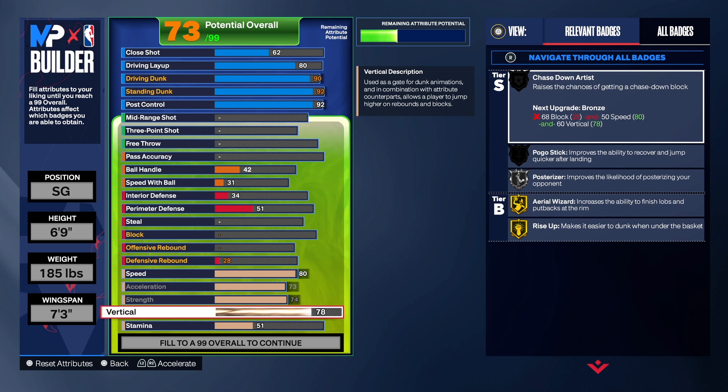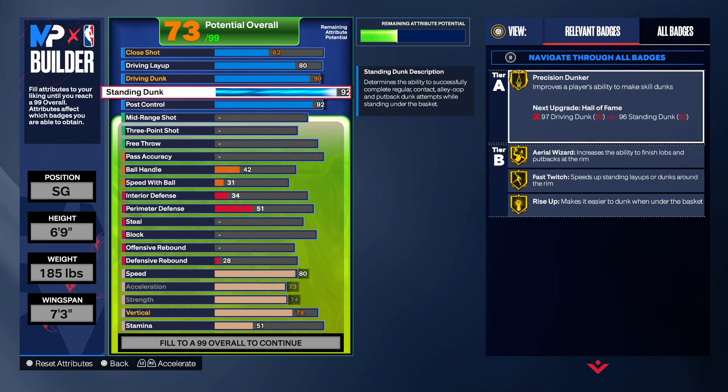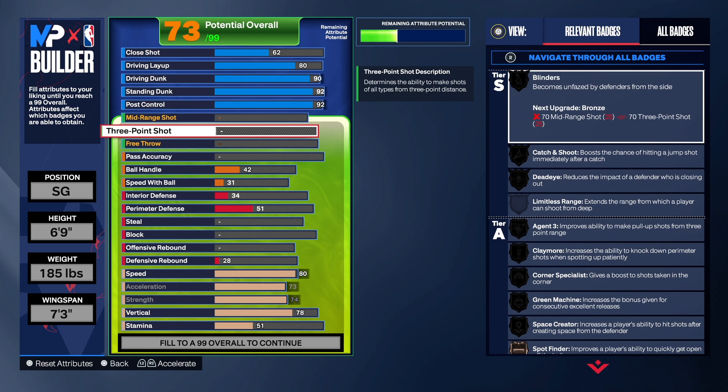We're going to take the speed up, get the acceleration up, and the vertical we need to take to 78 — don't make the mistake of not taking your vertical to 78 because you want your badges and contact dunks. We get Gold Rise Up, Gold Fast Twitch, Gold Aerial, Gold Precision, Gold Bunny — one of my favorite badges — Silver Posterizer, Silver Slithery, and Silver Fearless Finisher.